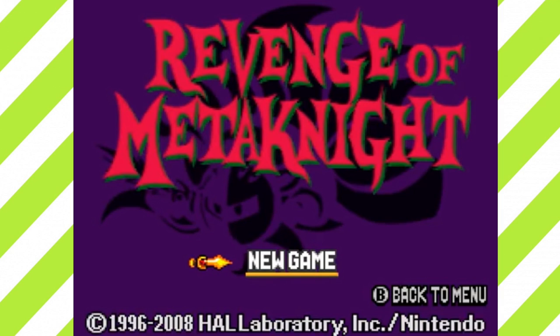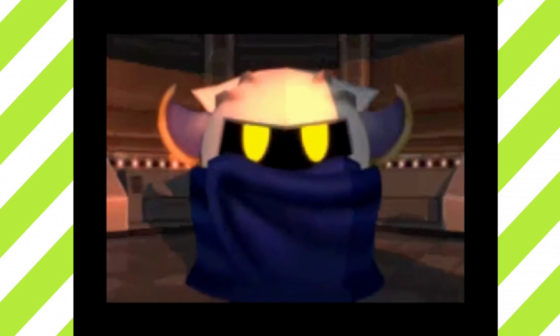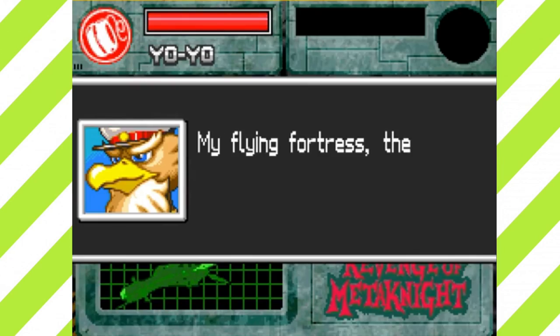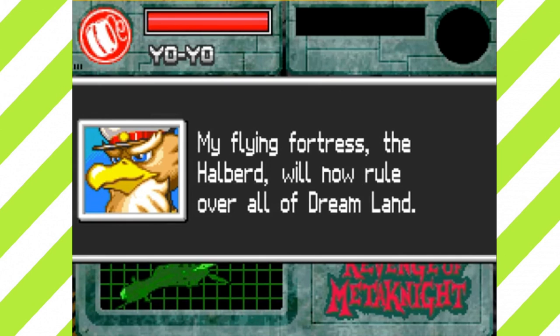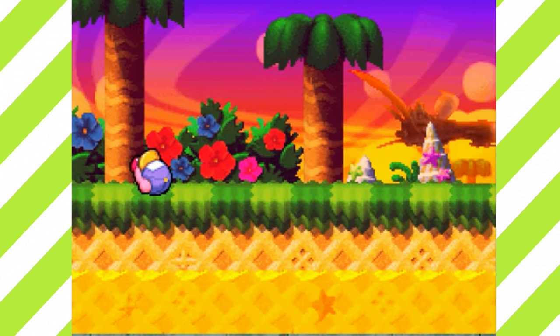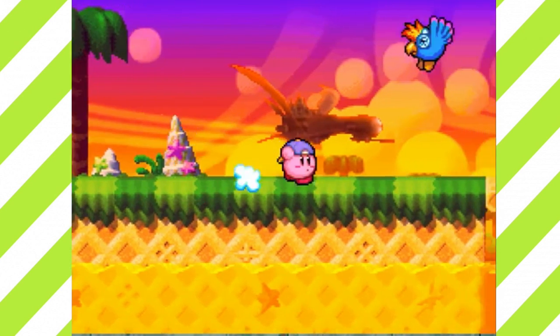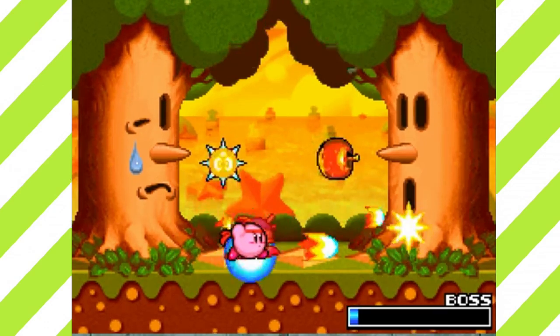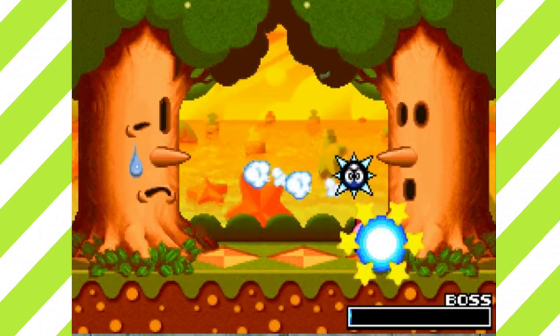Next up we have Revenge of Meta Knight. Meta Knight and his crew are ready to rule Dreamland, as Meta Knight thinks the planet is just too lazy. So it's up to Kirby to stop this madness and destroy the Halberd. Something I really love about this mode is just how cool it is — you have the time limit, unique and charming dialogues between the characters of the ship that make everything feel more alive, and the music — oh my god, this song right here won a Grammy. After blasting Kirby off the ship and sending him to an unknown island, Kirby has to defeat Wispy Woods and Twin Woods during sunset.